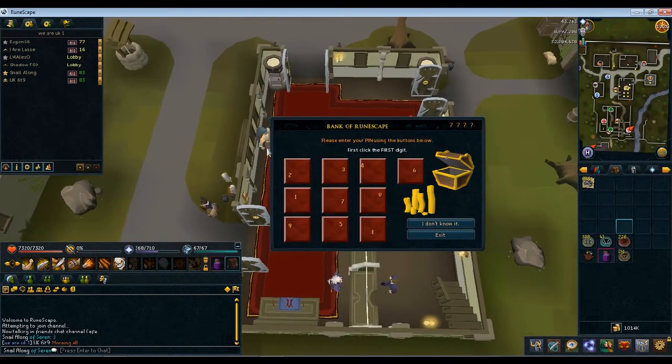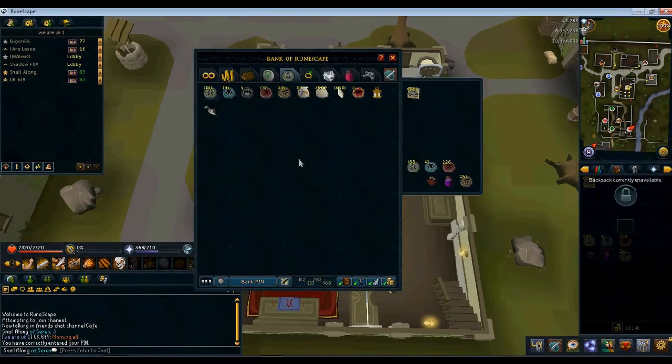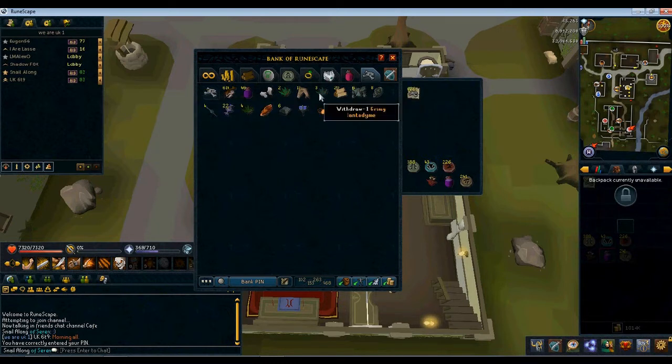I'll just show you my tab now and put it all in the price checker. That's my charms tab. Here is my tab that I have accumulated over the last three days of doing this challenge — I believe it may be two, forgive me if I'm wrong there.